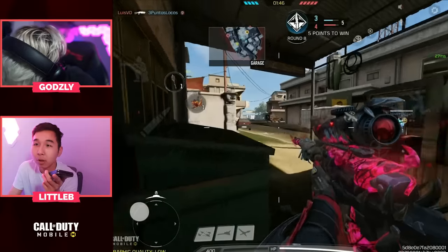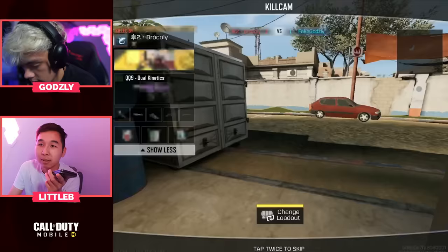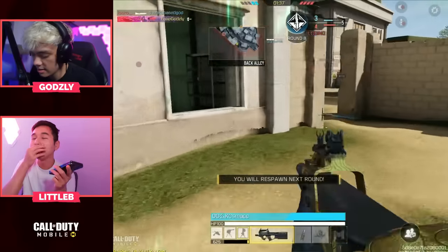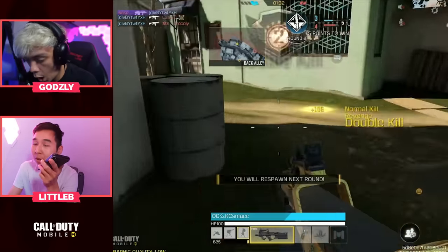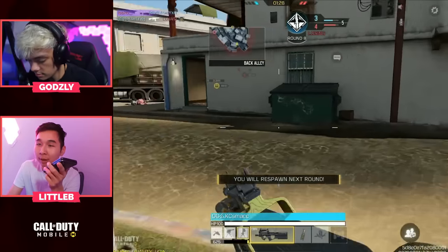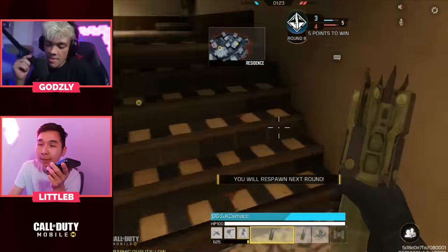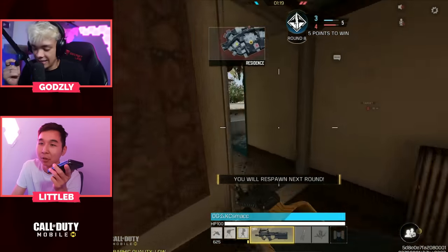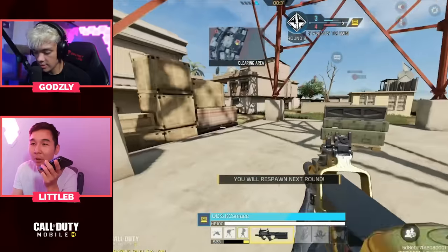Don't knife-swap too much — there's a place under there I didn't even know about. The only reason you'd switch to melee is to get the mobility boost, since with a melee out you run really quickly. But doing that too much isn't really effective. The Locust itself has really good mobility, so there's not much point. Some players do it for content, and they're just built different.